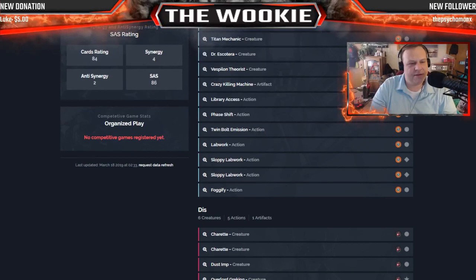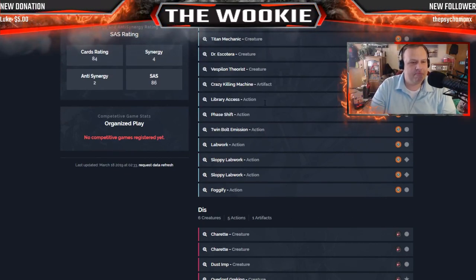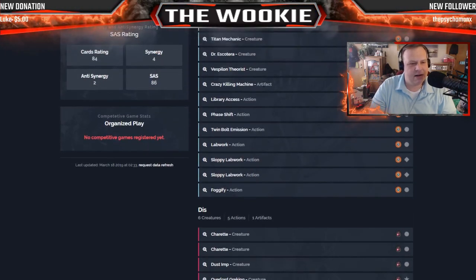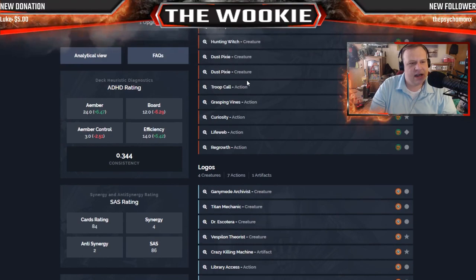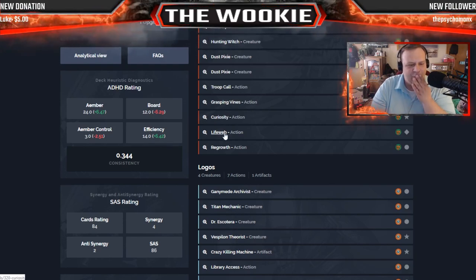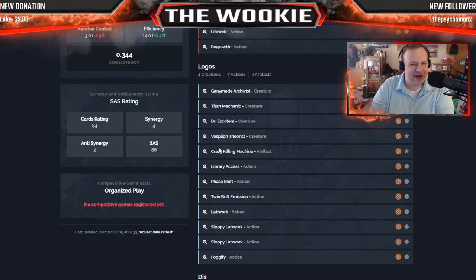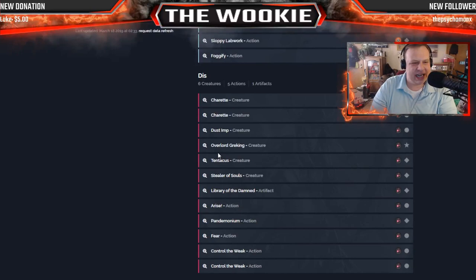That covers the Logos side. I think it's a solid Logos build — you can store a lot of cards for later, making good use of the Vespillion Theorist. Curiosity and Grasping Vines will want to get rid of your Crazy Killing Machine, which maybe you're okay with. Like I said, it's always a mixed bag.